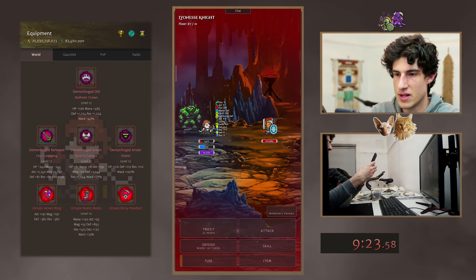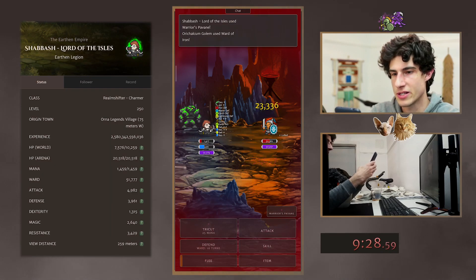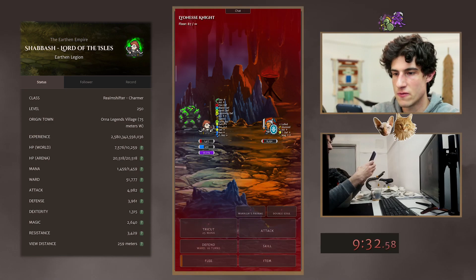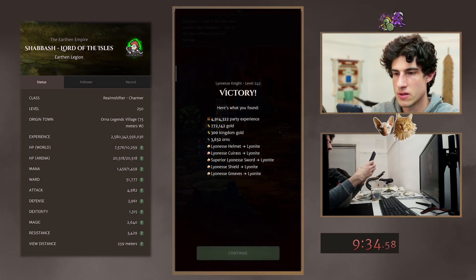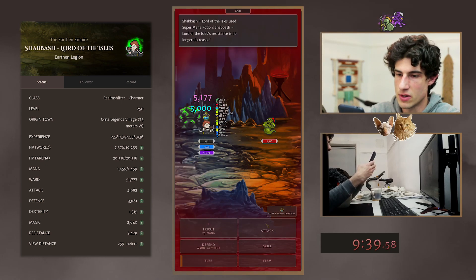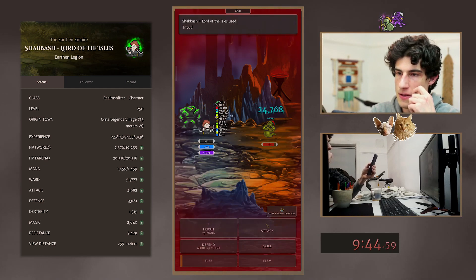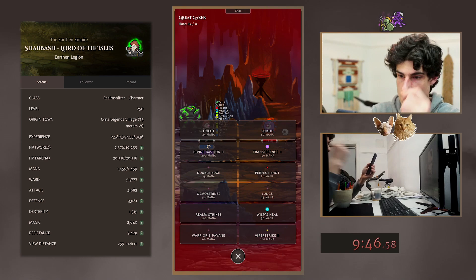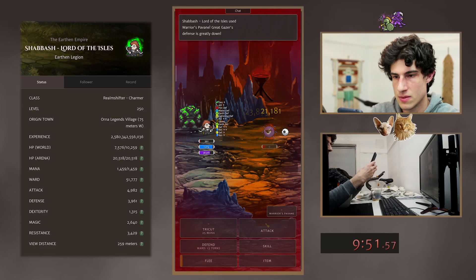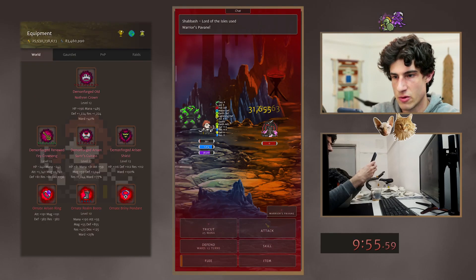14 turns left. We're at 9 minutes — we're not going to make 10 minutes, which was kind of the goal at the start. But we're not going to be too far off actually, which is pretty cool. I'm going to mana push now. We're in a really good spot here. 11 floors left. Ring of Admin would have been nice there, but we didn't need it in the end.